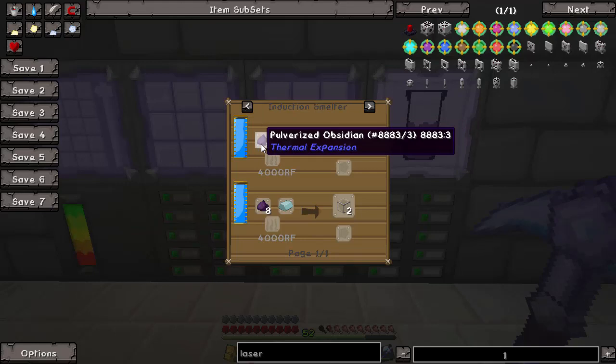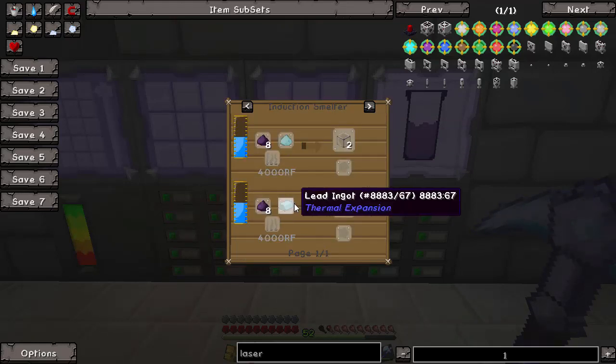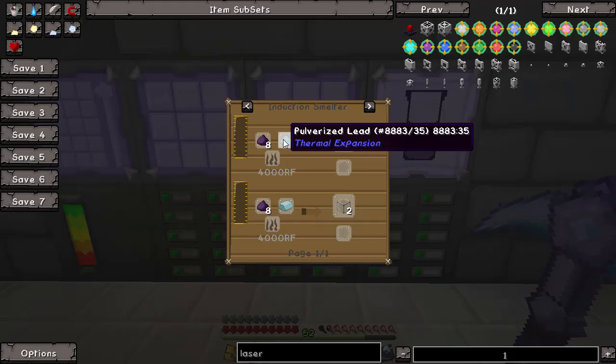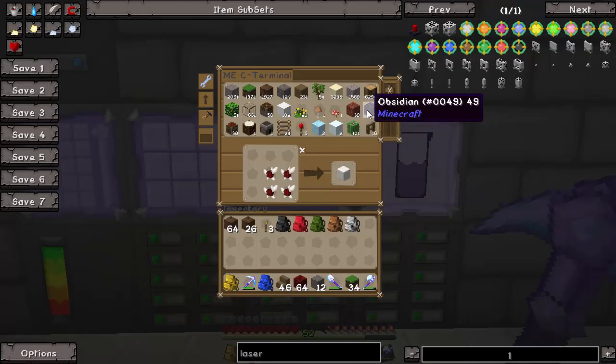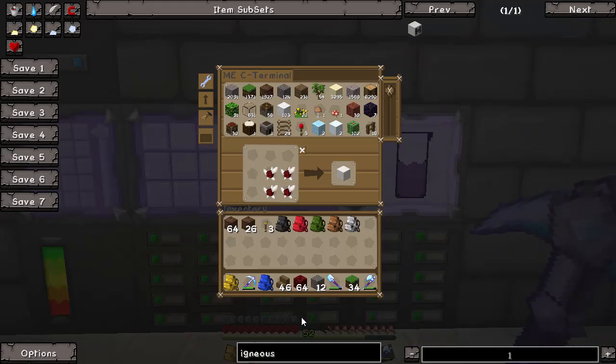To make hardened glass we need pulverized obsidian and some lead. We've got the lead dust, which is easy enough, but the pulverized obsidian takes eight pieces. We've only got seven obsidian here, so we're going to need to hold off on the laser just yet and make an igneous extruder first.